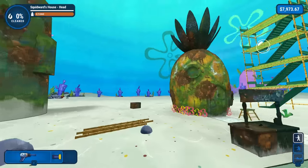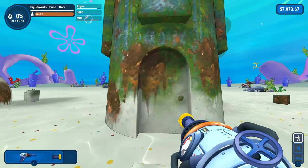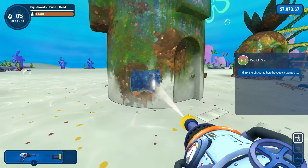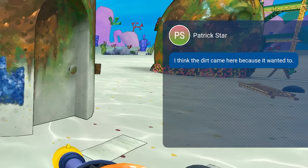I don't know where I want to start. I don't want to start off at SpongeBob's house. I feel like we should do Squidward's first. Also, I do love that I have a brand new power washer. Patrick says the dirt came here because it wanted to.